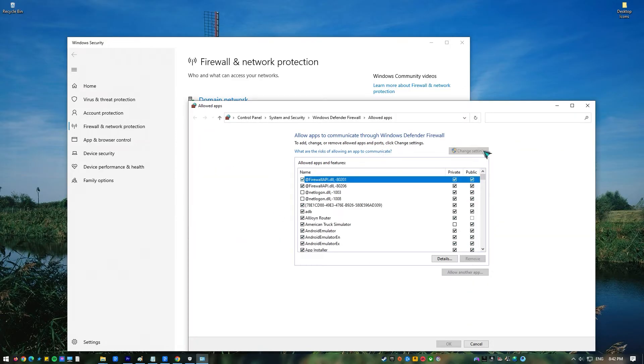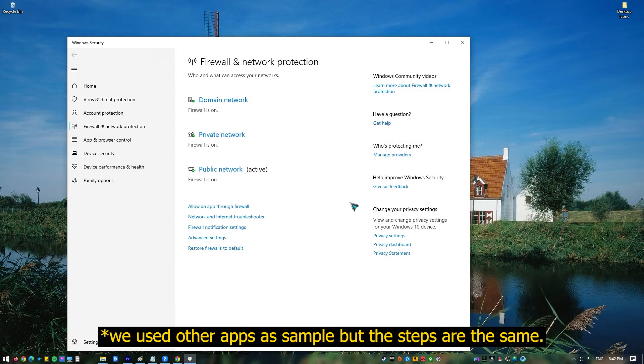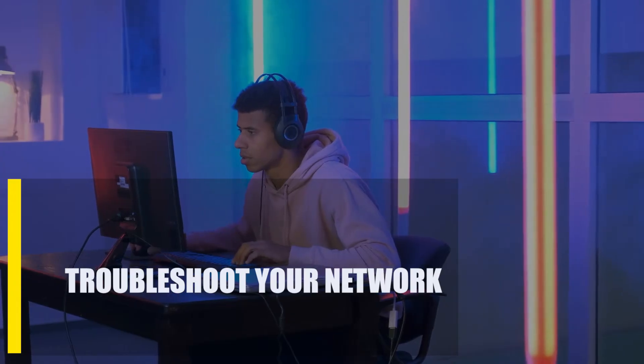In the Allowed Apps and Features window, click on the Change Settings button, then click on 'Allow another app' at the bottom. Click the Browse button and look for your Valorant installation folder. Once you've found the Valorant .exe file, select it with a single click and then finalize by clicking Open. Afterwards, click the Add button to allow Valorant through your Windows Firewall.